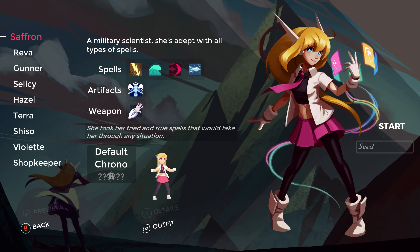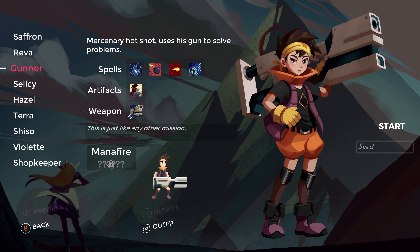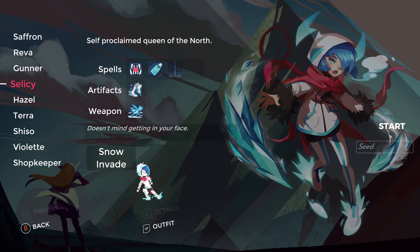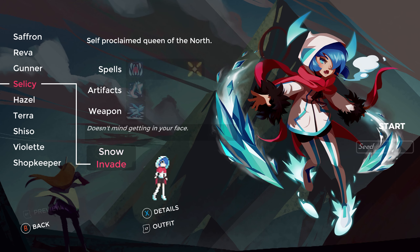Hey guys, Wells Knight here, and welcome back to another episode of One Step from Eden. Hope you guys are having an awesome day. I'm having a fantastic day. I think we're going to try one of the characters we've unlocked this time. Let's try the Celestie Invade character.